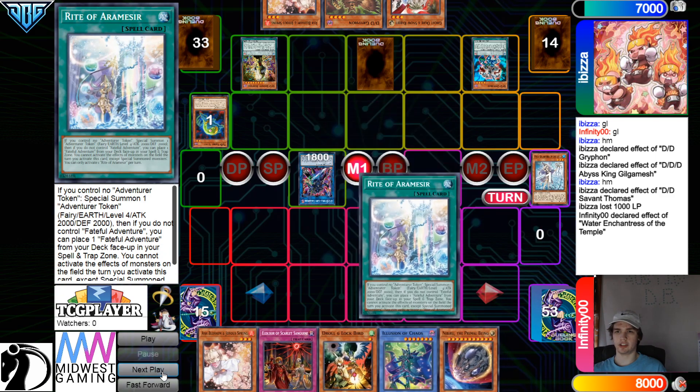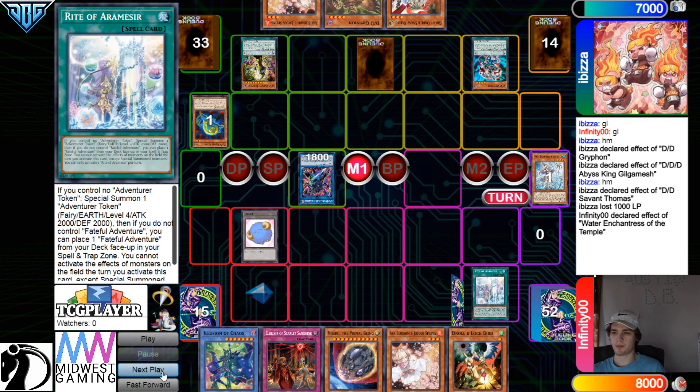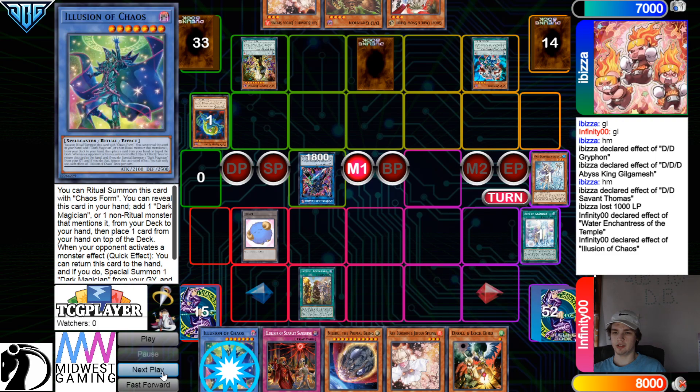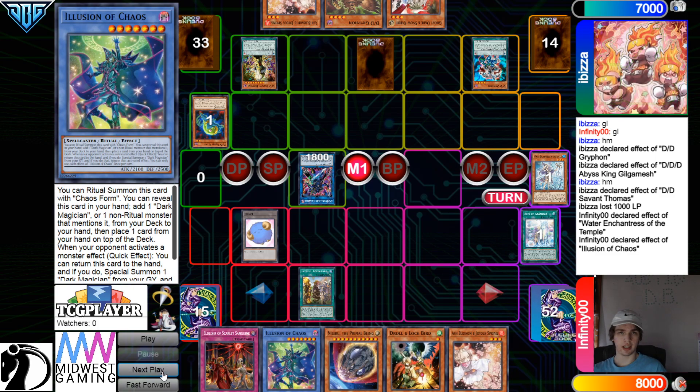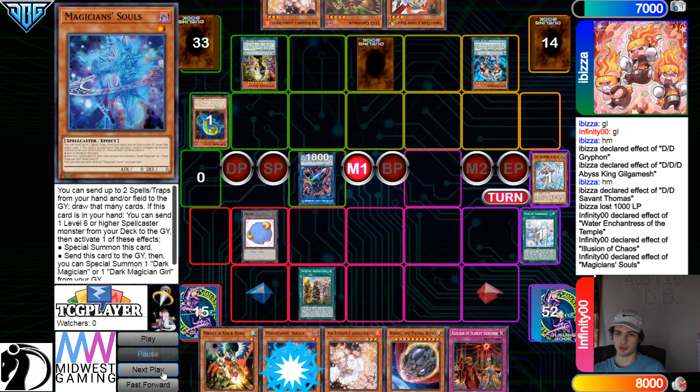Banish to go search. They could have used Ash but they're going to Ogre. Activate right, summon out the token, and then bring out Faithful. Now they're going to activate Illusion of Chaos to search Souls, and then put back Illusion of Chaos.